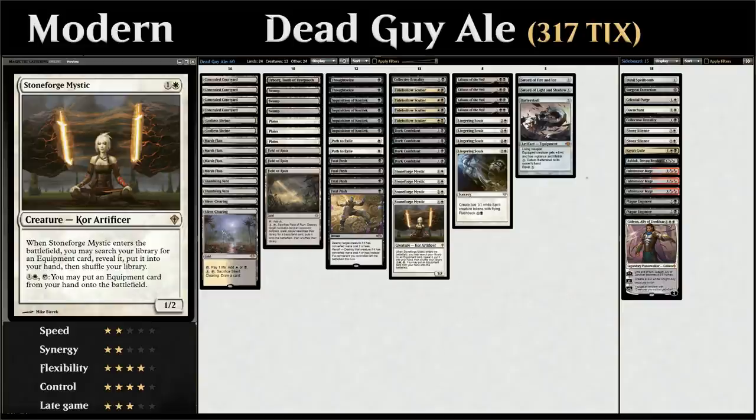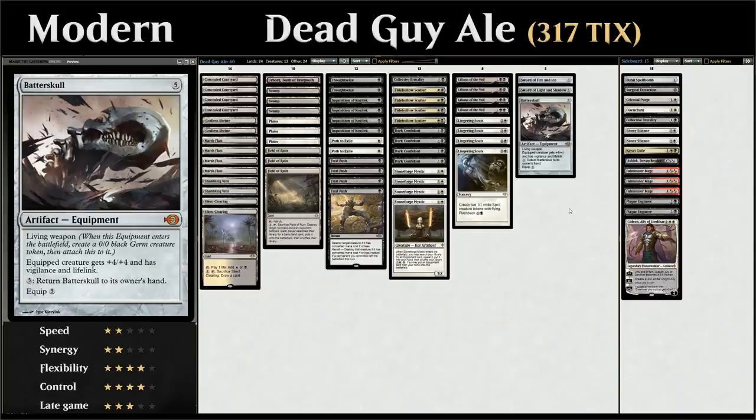The most powerful option is Batterskull, a five-mana artifact with Living Weapon. It enters the battlefield attached to a 0/0 Germ token, and the equipped creature gets +4/+4 with vigilance and lifelink. For three mana we can return Batterskull from the battlefield back to our hand to save it from removal, cheat it back into play with Stoneforge Mystic, or simply reset the Germ token if we don't have another creature to equip.